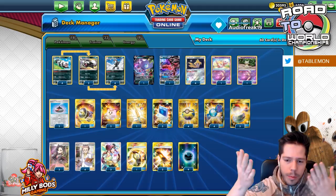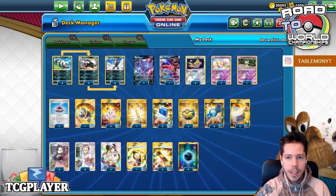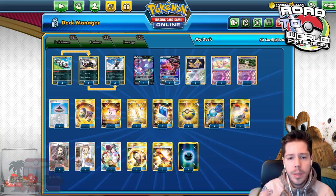This is my list for Obstagoon. I feel like most lists will be looking very similar. Obstagoon feels like a very good meta call. If people don't tech for it — such as playing Fionn or Evolutions — they will end up auto-losing to it. But if people are ready for it, then it's not going to be a very impactful deck.